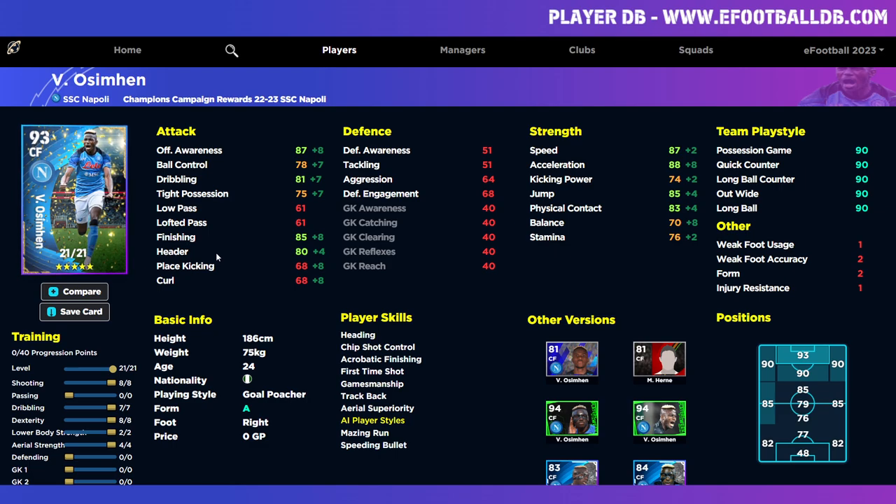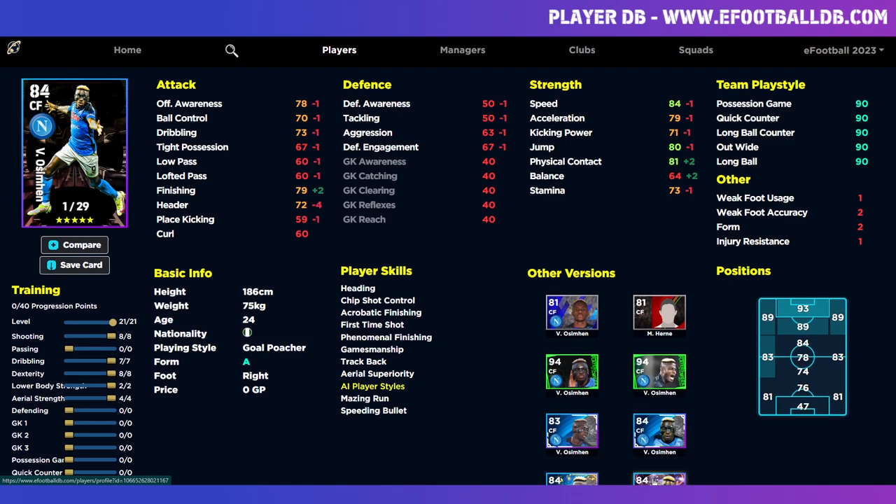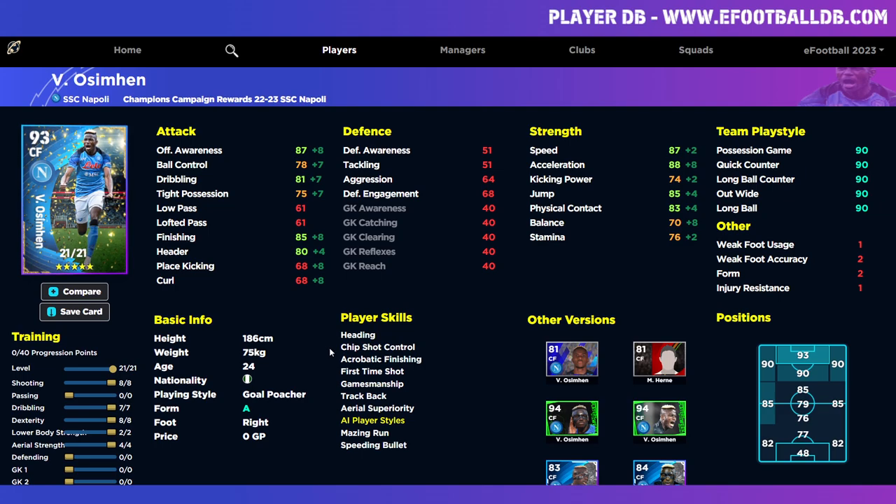Starting with Osimhen — one of the best strikers in the world at the moment. Comparing this card to his Showtime and Player of the Week versions, the biggest problem with this card is his finishing. As a center forward and goal poacher, even when you pop eight into finishing it's only going to be 85. He doesn't have Unwavering, which is a bit of a pity. His Showtime version is slightly worse but had 29 levels compared to 21. We've maxed him out with eight shooting, eight into dexterity, seven into dribbling, two into lower body, and four into aerial strength.